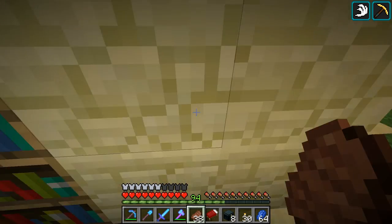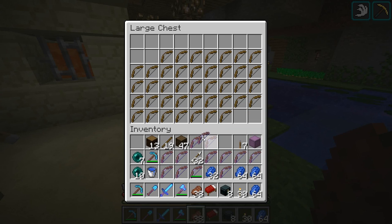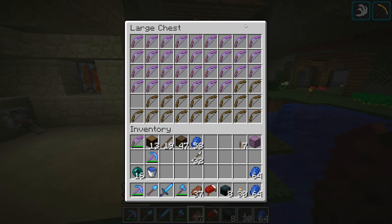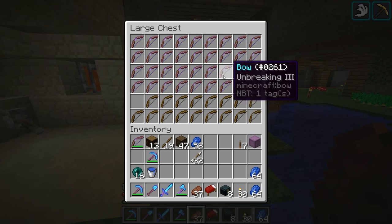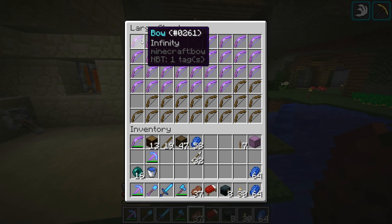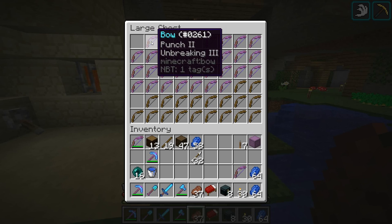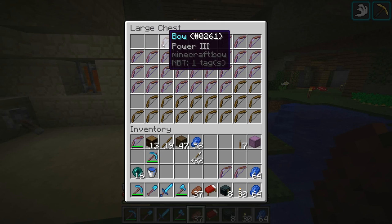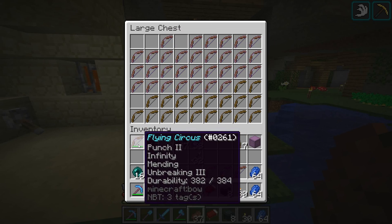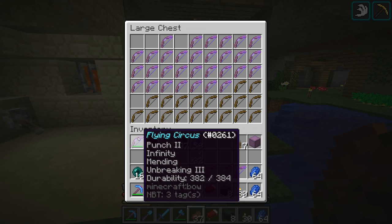Oh my goodness. We're getting tons of bows here. What we're looking for is Punch 2 bows, or anything with Unbreaking on, or things like that - something I can just add Mending to, hopefully. So I think that's 34 bows we got from this enchanting spree. Let's take a quick look through them. Anything with Infinity or Punch 2, Unbreaking 3 - that's a great one. Ideally I want: Punch 2, Infinity, Mending, Unbreaking 3.